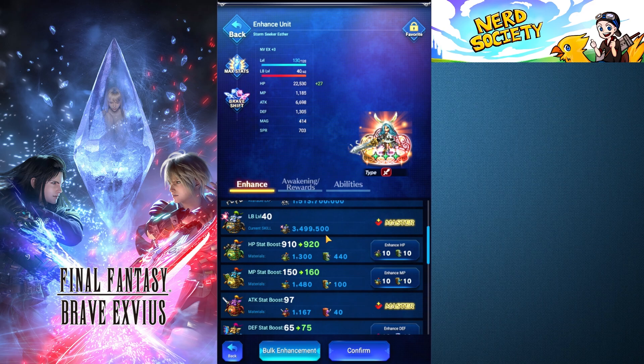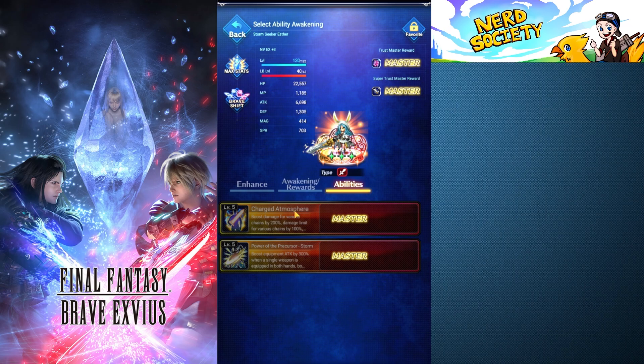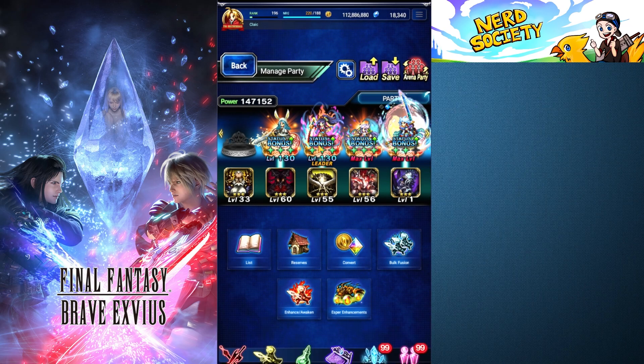You can also go to Awakening Rewards — that's your awaken unit, which means your fragments, your NV EX levels going up to 120 if you want. You can obtain the Trust Mastery or STMR here, and then go to Abilities — this is how you enhance their NV abilities now, which I think is pretty cool.